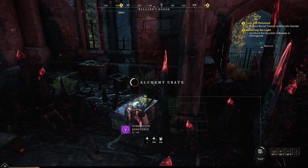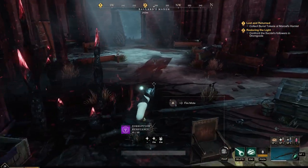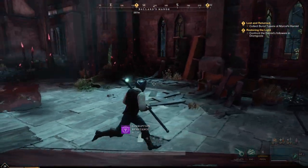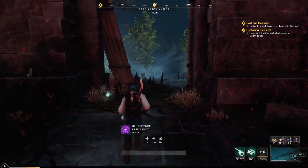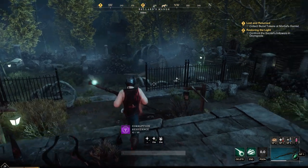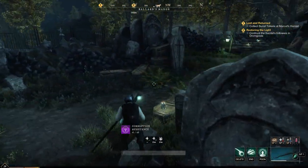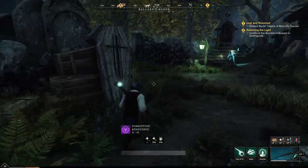Restoring the light isn't done yet - we need to confront the secretist followers in Drum Ghoul and collect burial tokens at Marshall's Hamlet. That's 600 meters and 170 meters away. It's kind of logical that we're going to do this one first - secretist followers in Drum Ghoul.